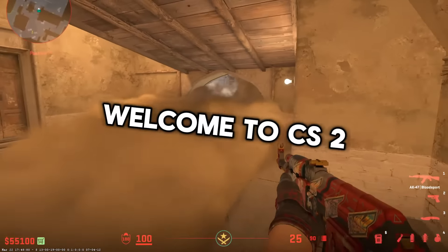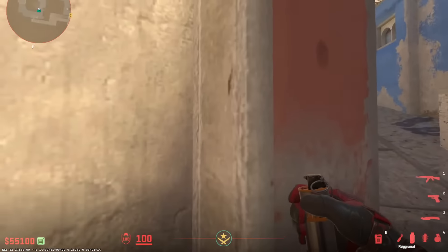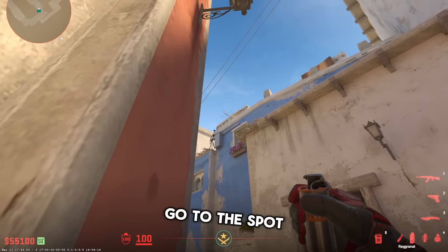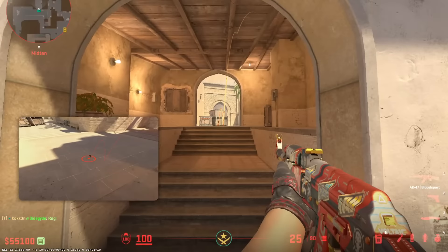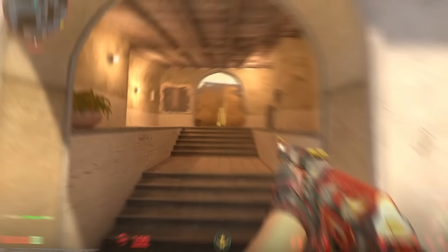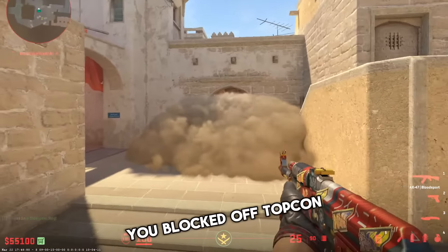Welcome to CS2 baby — it's another good way to smoke up top con. Go into this corner, go to the spot, go a little bit up, jump throw. Gonna smoke off top connector beautifully — perfect smoke. Nobody can see anything, you've blocked off top con.